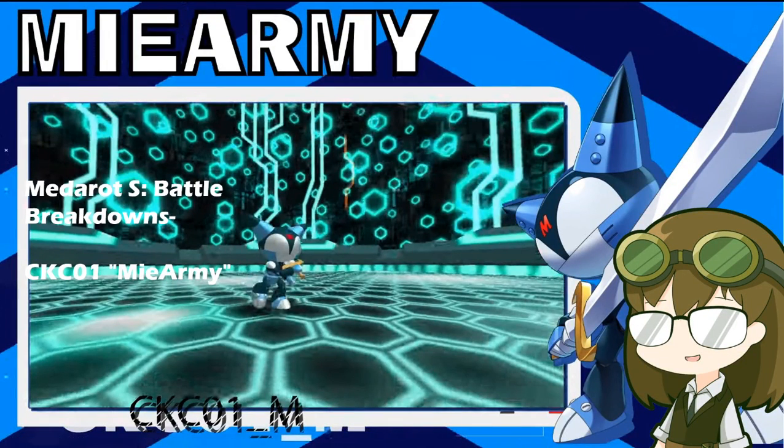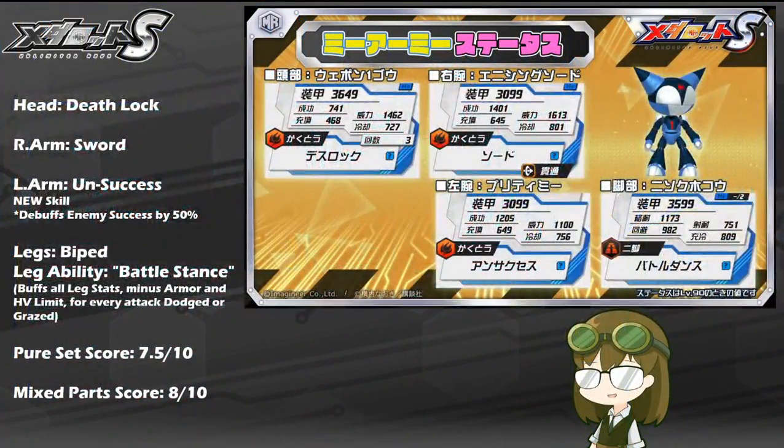It's the second model of the Cyborg Kurochan collaboration, sporting the likeness of the main character's main rival. It is CKZ-01 Mii Army, coming to the game with a kit of Deathlock, Sword, Unsuccess, Biped Legs, and the leg ability of Battle Stance, which buffs all leg stats minus armor and heavy limit for every attack dodged or grazed.